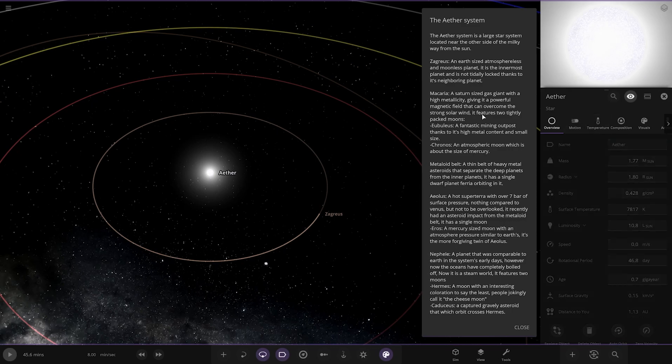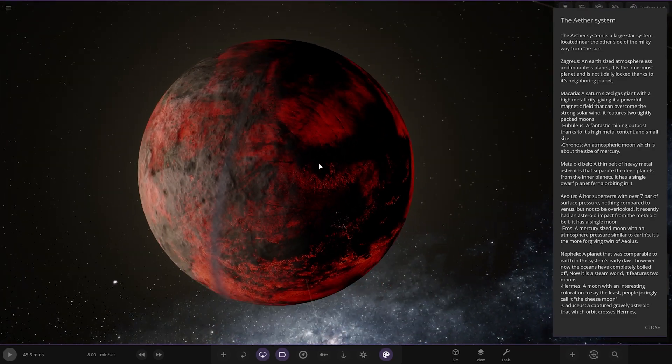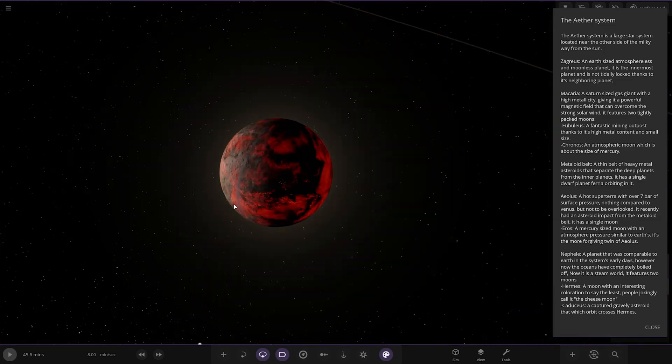First of the planets, let's go straight into this. Zagros — an Earth-sized, atmosphere-less, and moonless planet. It is the innermost planet and is not tidally locked, thanks to its neighbouring planet. A little bit of cool stuff. There he is. Nice.